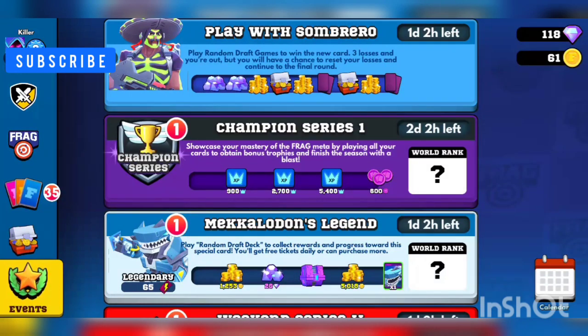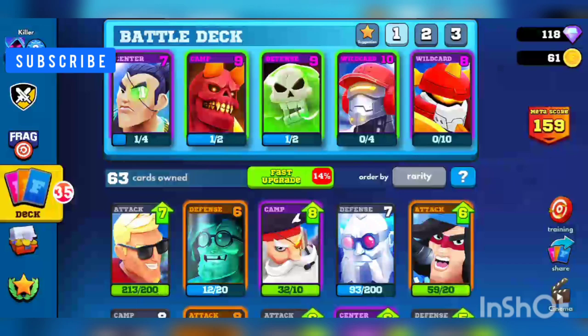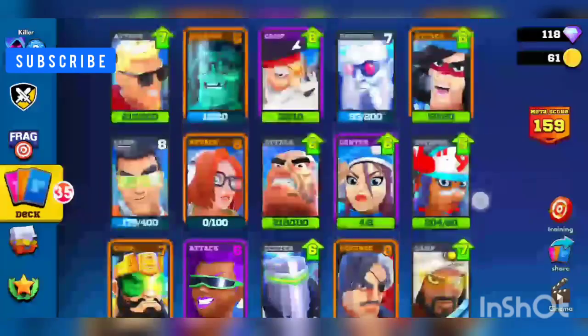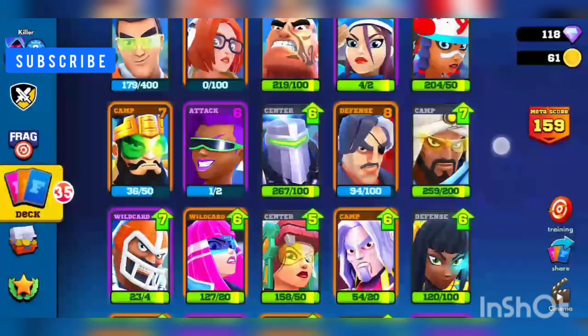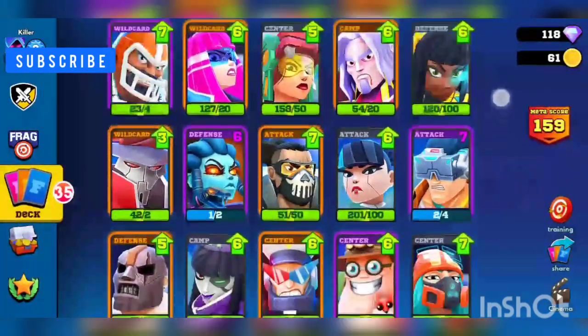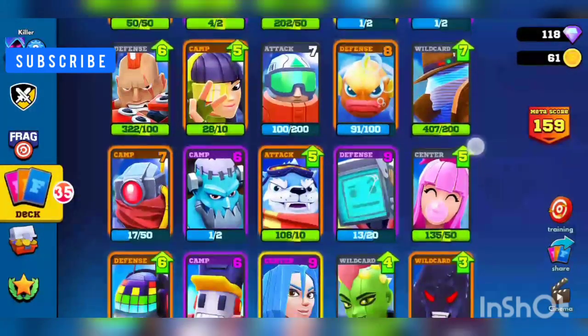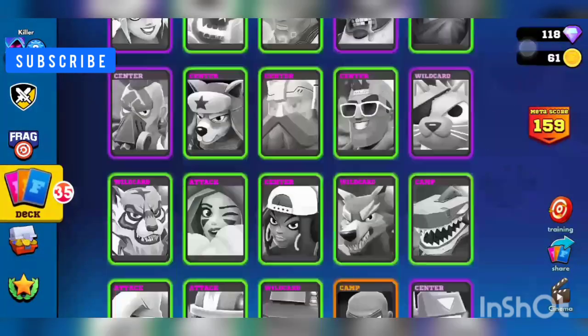Just so you guys know, I'm not being sponsored by anyone — I just like to show my interest in games. You get center, camp, defense, wild card positions, and you get common, legendary, epic, and rare cards. Every single character has its own weapon and own ability. Look at all these cards I have already, but I'm still missing a lot — there are a lot of characters in this game, and there are still 21 others I should collect.